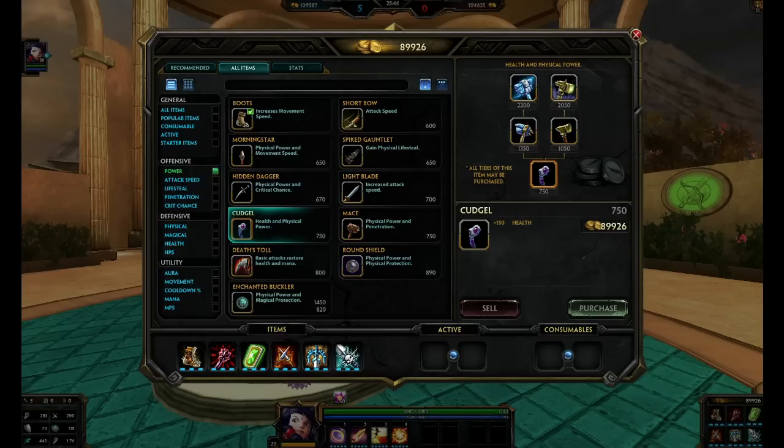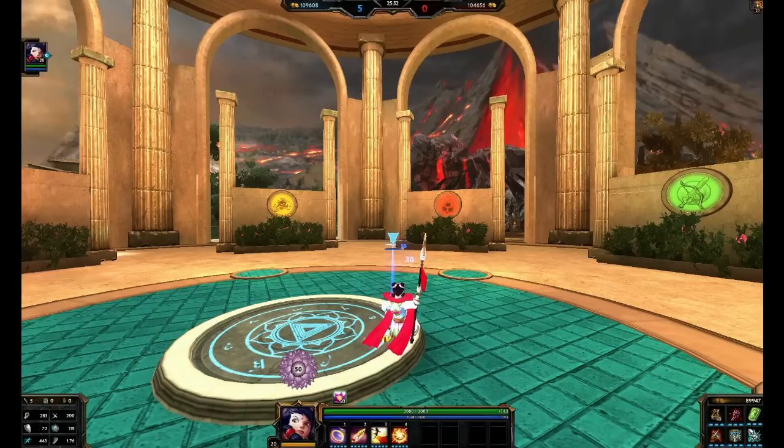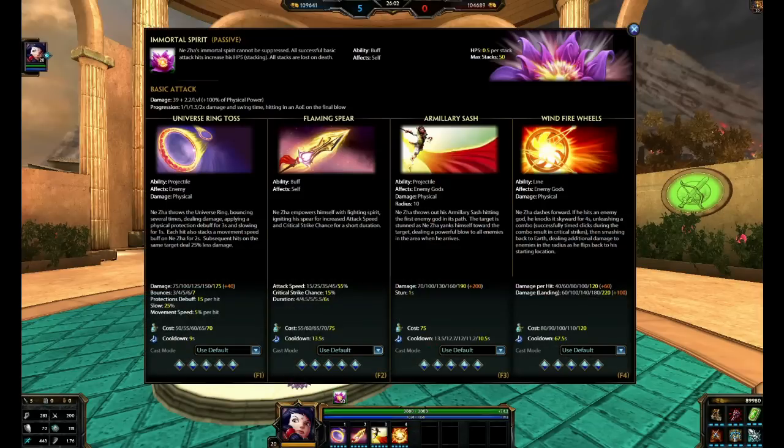Now, if you go the crit way, that's how the majority of people do it. By crit, I mean rushing Deathbringer as soon as you can. That's similar to other heavy crit assassins like Serket and Hun Batz. The reason you might want to rush Deathbringer on Ne Zha is because of Ne Zha's ultimate, which allows you to crit upon clicking at the correct times, doing a lot of damage. So if you get Deathbringer early and combine that with your ultimate, you're going to do an incredible amount of damage early on if you can land your ultimate.